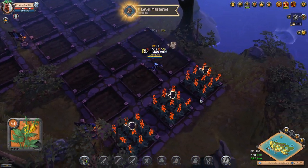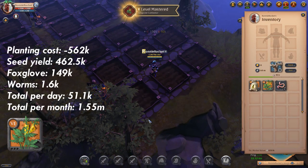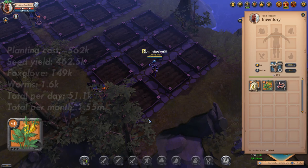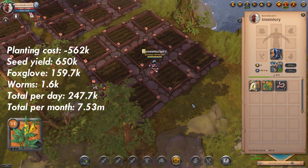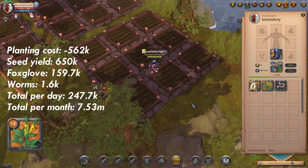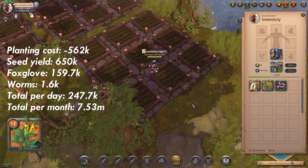Next up we have Elusive Foxglove. The initial investment for 45 foxglove seeds will cost you 562k. Without focus we got back 388 foxglove, 37 seeds and 8 worms, making a total of 51.1k per day which works out at 1.55 million per month. With focus we got back 416 foxglove, 52 seeds and 8 worms, making a total of 247.7k per day which works out at 7.53 million per month.